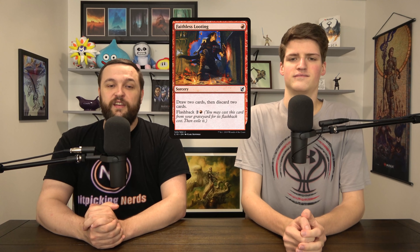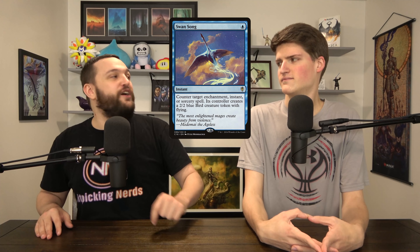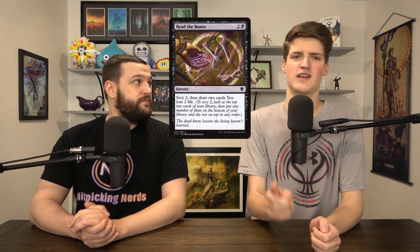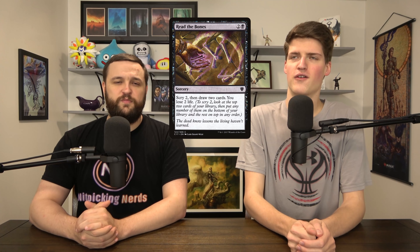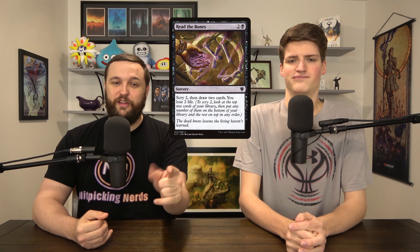Faithless Looting — we didn't feel the deck really needed it, though there are some synergies. Swan Song — we have plenty of free counterspells; the main reason we go to Swan Song is when we don't have Force of Will and Force of Negation, but here we have all the free good counterspells. Read the Bones — get it out of here. Commander's Insight and Into the Story are far and away better. Stinging Study draws 5 for 5. Would you rather draw 2 and lose 2, or draw 5 and lose 5 for 2 more mana? Shadow Spear — I see what you're doing, but it's too cute and not good enough.